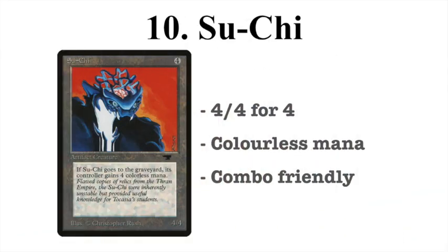On number 10, I have Suchi. This artifact creature is a 4/4 for 4 mana, and when it goes to the graveyard it generates 4 colorless mana. When you're playing in Eternal Central, Atlantic, or any format with mana burn, it's not as strong. But it's still strong because it's 4 colorless mana for a 4/4, which is pretty good stats in old school. It's colorless, meaning you can put it in every deck, and it's combo-friendly. Think of Transmute Artifact, Sage of Latna, or Atok and Fireball. This card can be used effectively in combo-style decks.